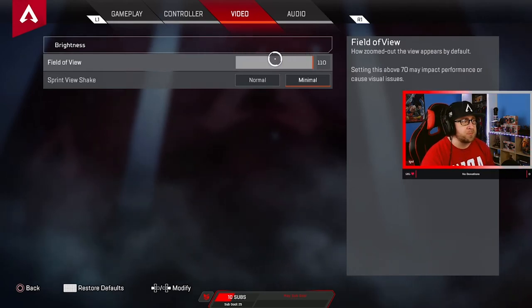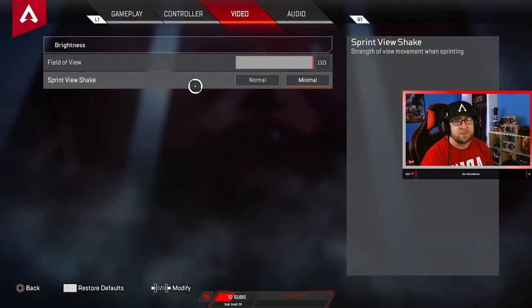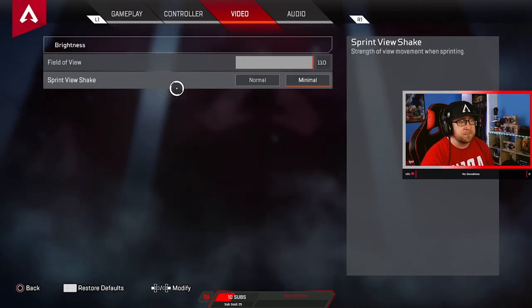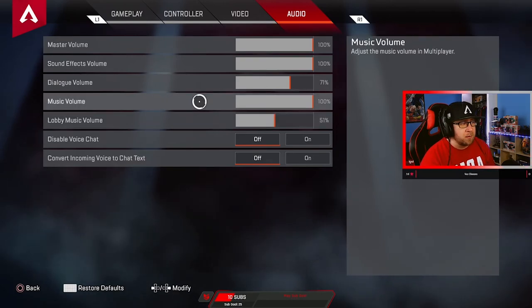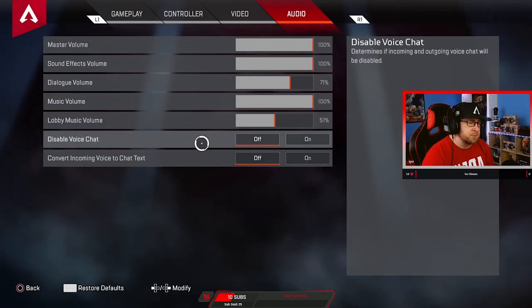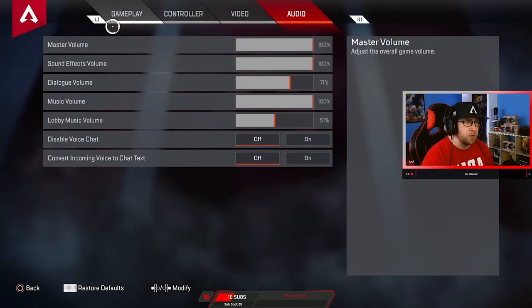Video settings — not much has changed here. Field of view should be at max, brightness is standard, and minimal shake — especially if you have motion sickness, get rid of that. Audio: 100, 171, 151. I like the music now, but otherwise disable voice chat and incoming voice chat — both off.